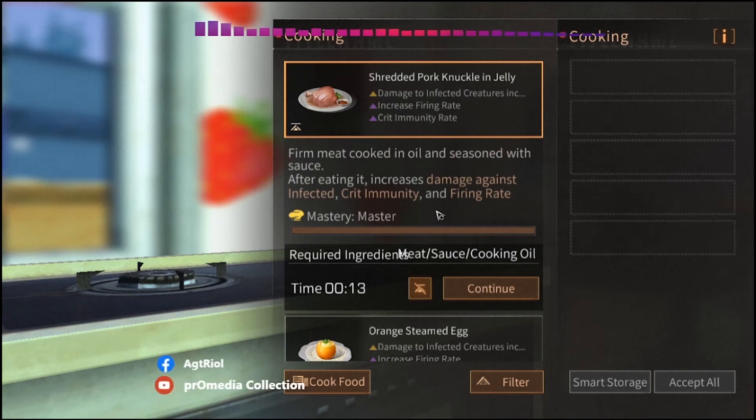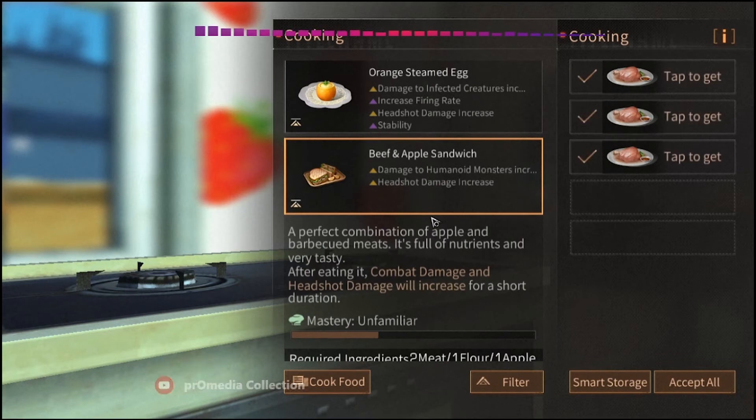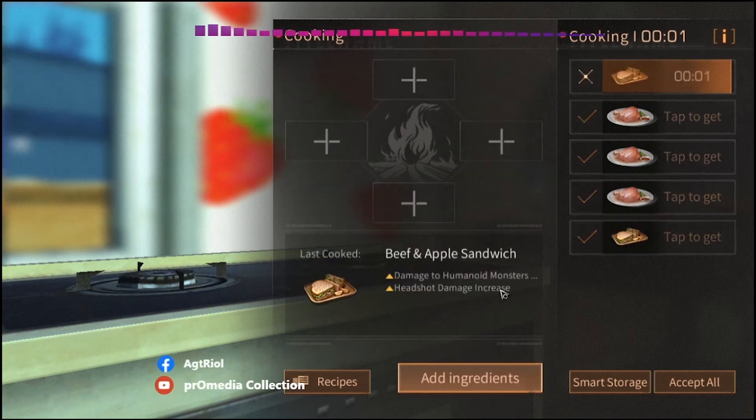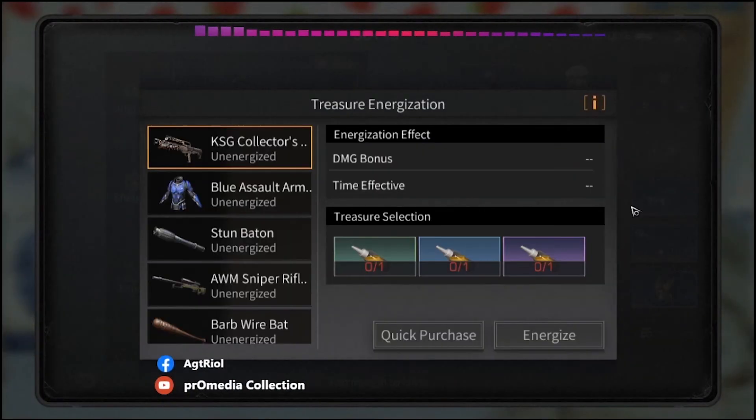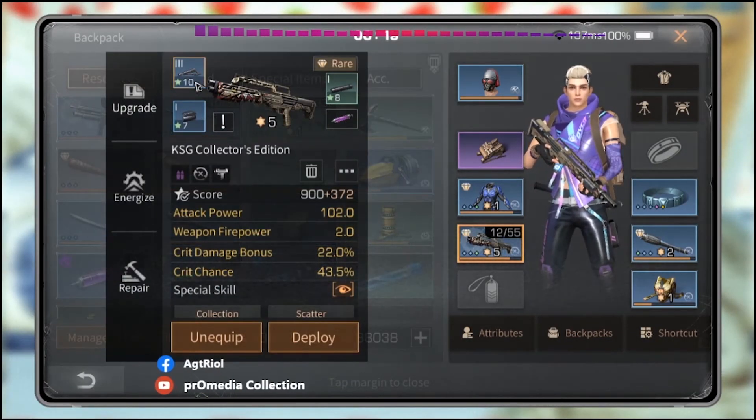Before going for a mission or killing Mystick, this milk will give damage against infected, crit immunity, and firing rate. You will get 10% damage bonus by eating pork knuckle and jelly. While going for area operations like T40 train station or Golden Desert, eat this. For the last boss, eat apple and jelly — you will get 10% damage bonus against human-neck monsters and 10% headshot damage. You can find the ingredients by fighting.